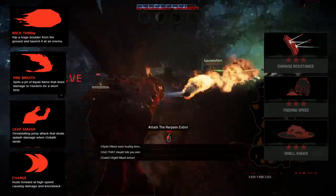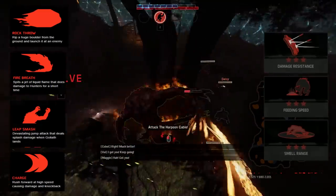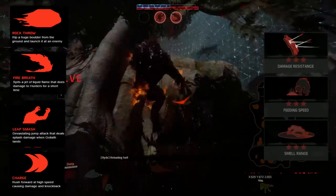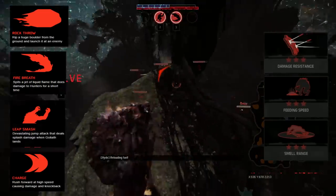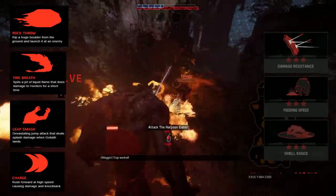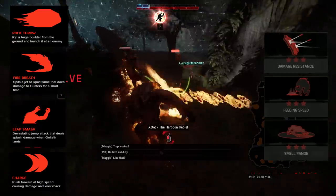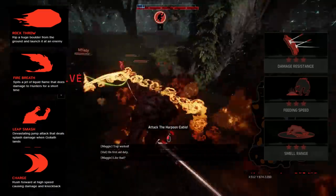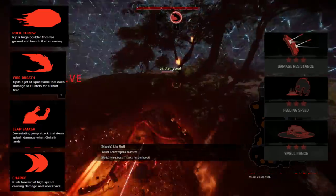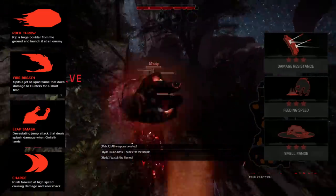Now, as far as perks go, I'm fairly convinced that damage resistance is the best all-around perk. If you want to try a style that's more running and eating, I like to go Leap and Charge and take feeding speed — you can clear camps extremely quickly and eat them before the hunters even know you're there. Smell range would also be a good choice if you enjoy the extra vision and like sneaking around. Both builds are perfectly legitimate and equally viable in my opinion.